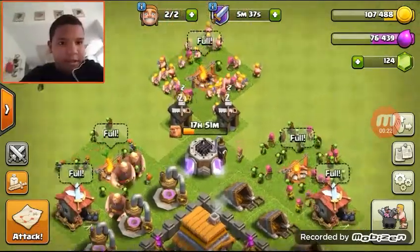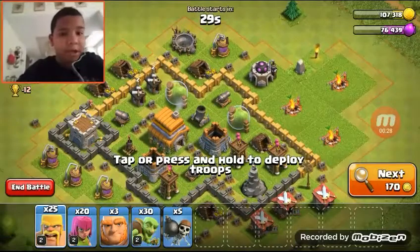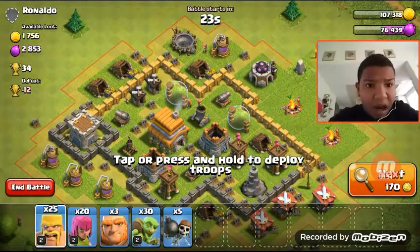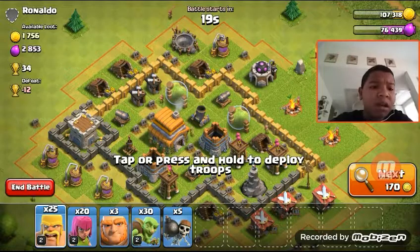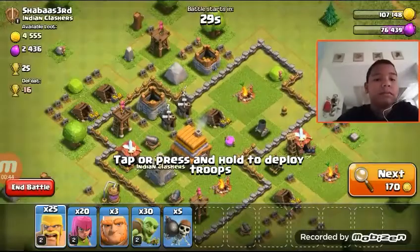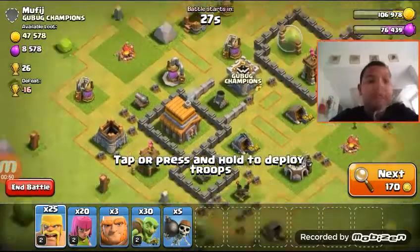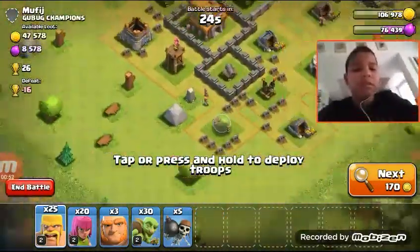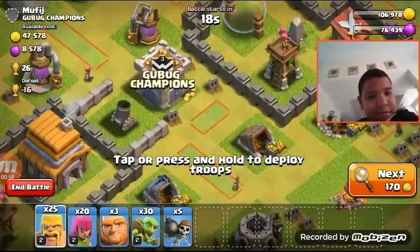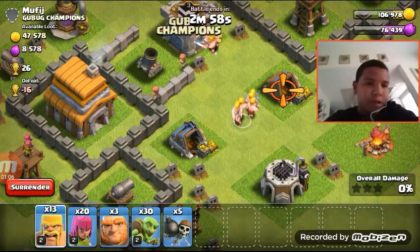Let's go ahead and find a match and attack a base that gives me a good amount of money. This guy only gives me one thousand — not worth it. This guy at least gives me a good amount. Okay, he really doesn't have that much stuff to defend his base.